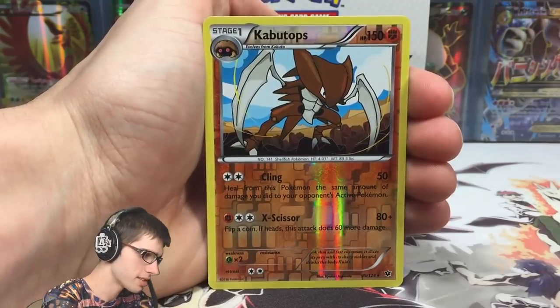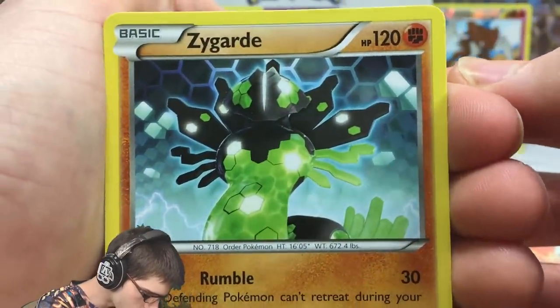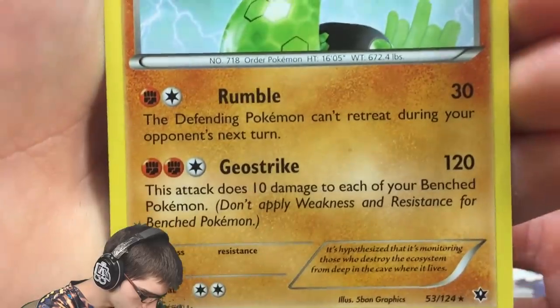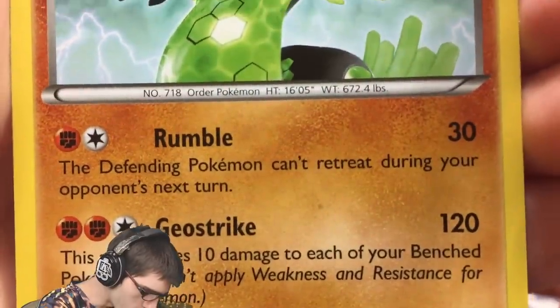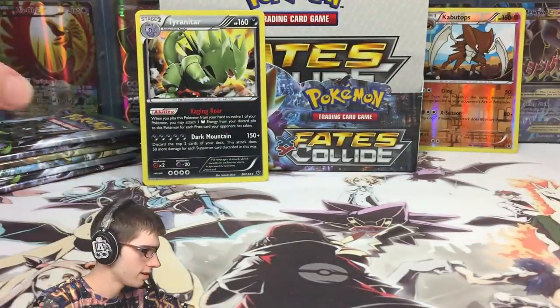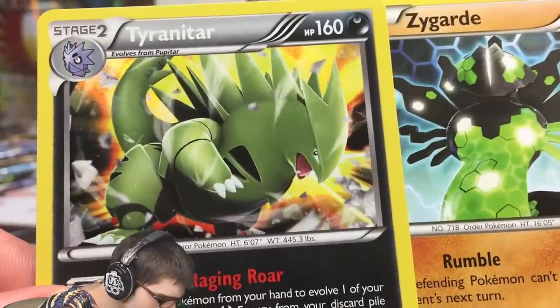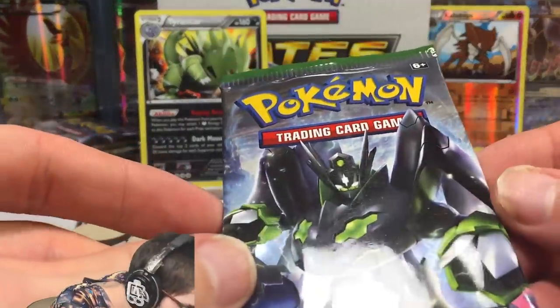Pack four gives us a reverse rare Kabutops, which is pretty cool, and a regular rare Zygarde. You don't really see this card too often — it's got a nice hexagon pattern in the background. It has 120 HP with Rumble and Geostrike. It is the Order Pokémon, height 16 foot 5 inches, weight 672.4 pounds.